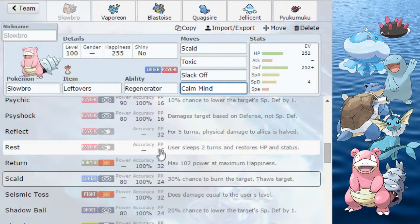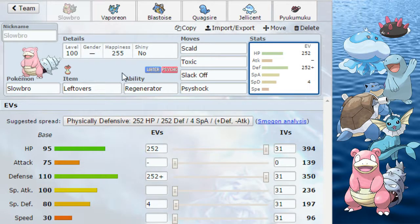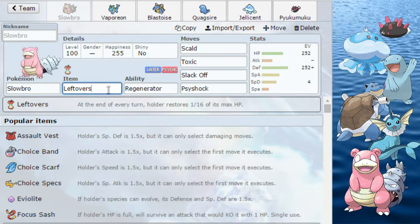Alternatively he can use an Assault Vest set, but Slowking is better than him at that. For items you can use Leftovers, you can use Heavy-Duty Boots if you are scared of Knock Off, or you can use a different item to survive Toxic damage better.